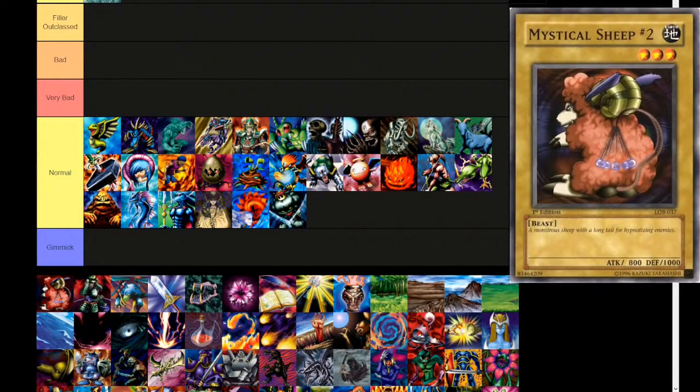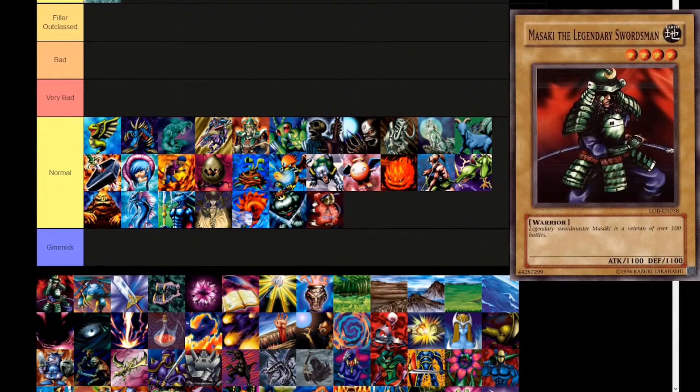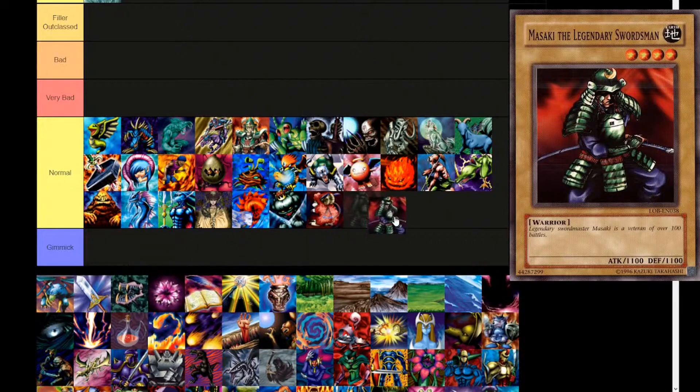Mystical Sheep Number Two is Earth, level 3. 'A monstrous sheep with a long tail for hypnotizing enemies.' 800 attack, 1000 defense. Straight to normal tier. Next is Masaki the Legendary Swordsman — Earth, level 4, warrior. You can search it with Rhoda, or special summon it from hand with X-Saber Wayne. 'Legendary swordmaster Masaki is a veteran of over 100 battles.' Straight to normal tier.